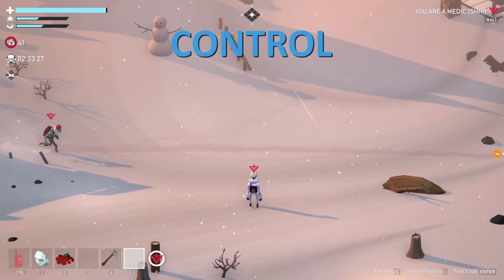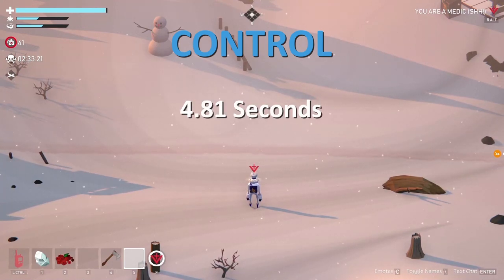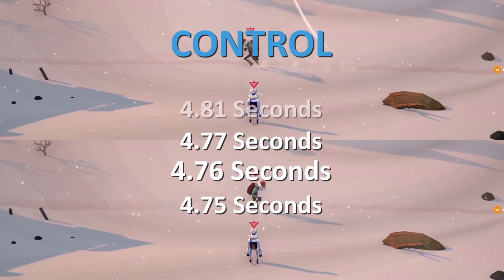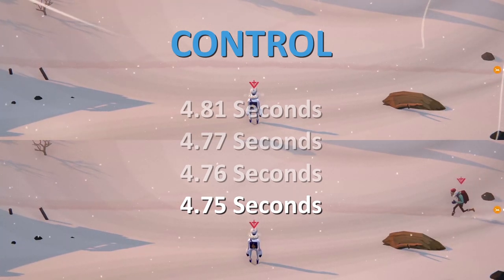Let's start with our control measurement. In this clip I run the width of the screen and time how long it takes. I had one result that took 4.81 seconds; the other 3 tests were within 0.01 seconds of a 4.76 total run time. I'm going to use 4.75 seconds as the final control measurement to simplify the percentage differences throughout the video.